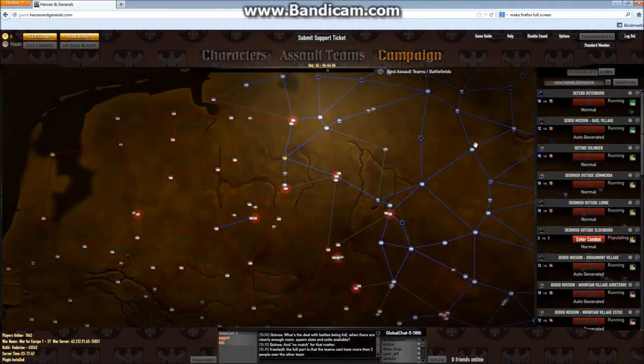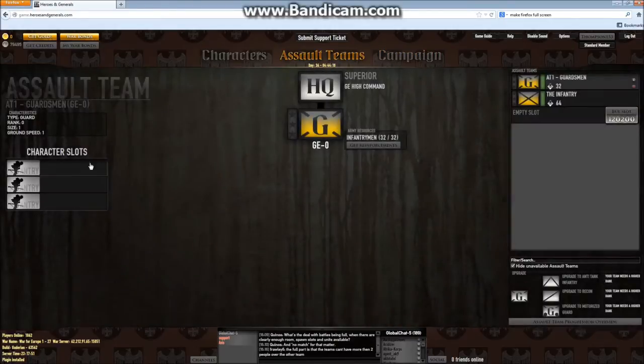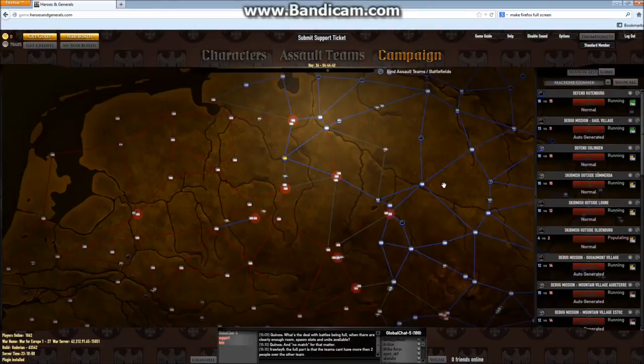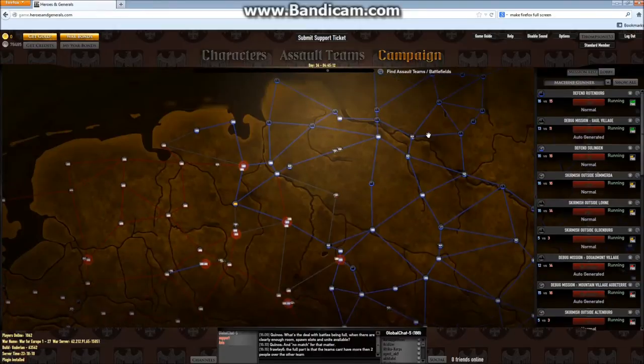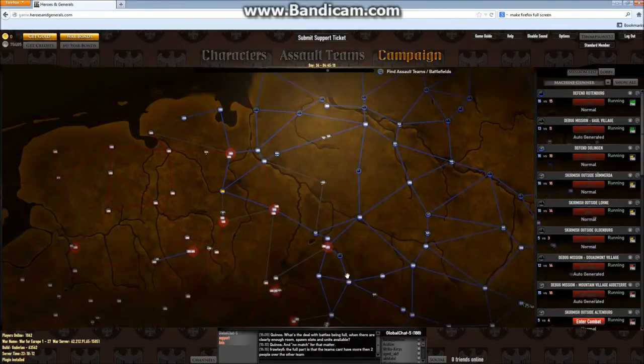With the guardsmen it's three character slots that you can spawn into; infantry is six. So you have limited places where you can spawn. As you can see there's a ton of full matches right here. That is the campaign map, and now I am going to stop recording and will be back with some gameplay.